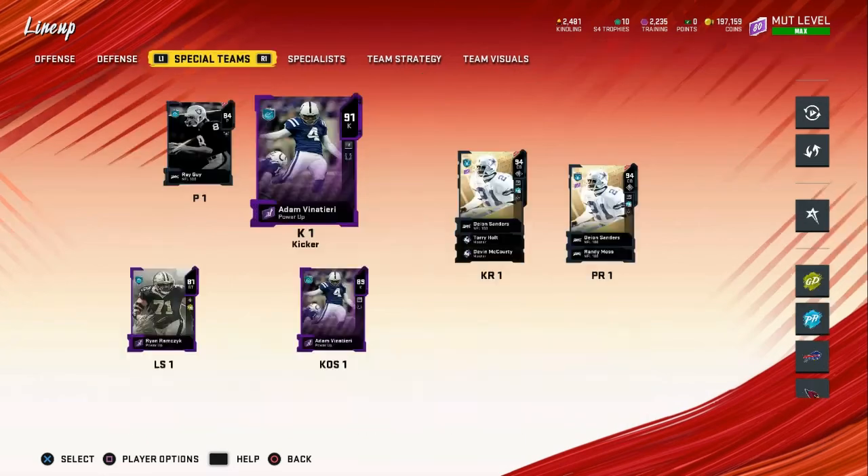Now for special teams — Ray Guy was free from the NFL 100 solos; I picked him because I didn't have a punter. Adam Vinatieri is also free from the NFL 100s; I powered him up to a 91 and got his kicker ability that slows everything down when I'm kicking — makes it a hundred times easier. Free Deion Sanders as a kick returner. Make sure if you use Randy Moss and his ability, do not let him be your kick returner, because you will not get to use Moss on the first play of the game. I think he's the most overpowered card — a lot of people are hit and miss with him, but I think he's very, very good.